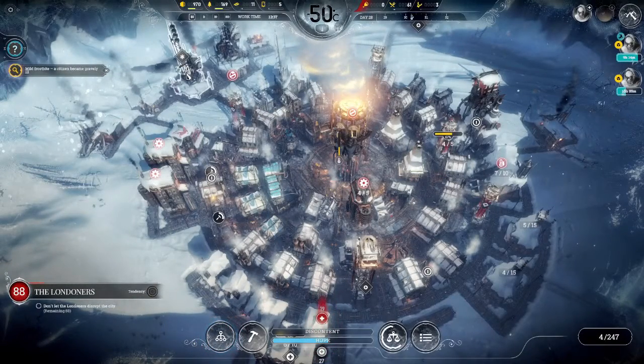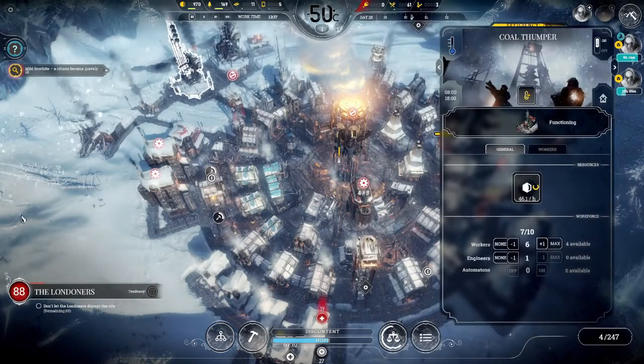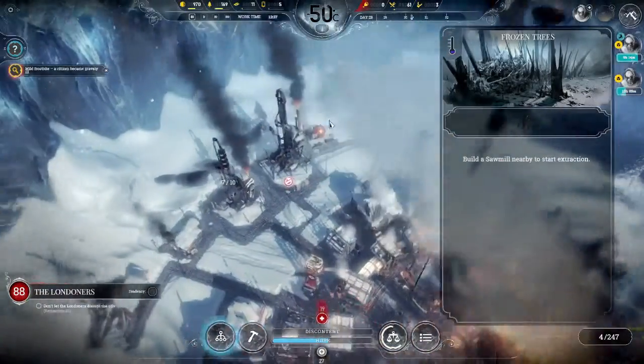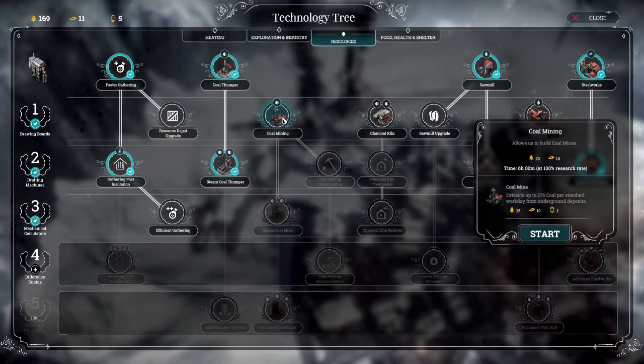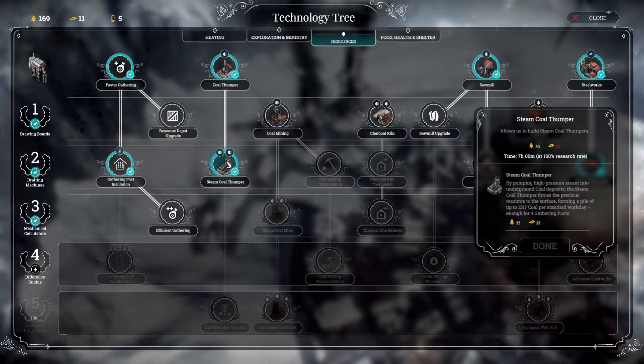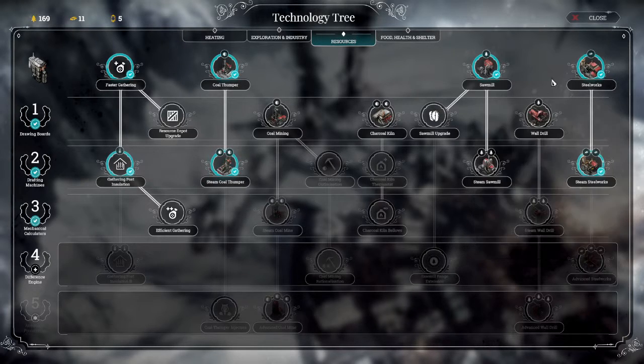Really need this coal to get better, it's very cold there. Is there anything I can do about the coal? There's a coal thumper and coal miner. That's 276... that's 1,317 coal per standard workday - enough for four gathering posts.